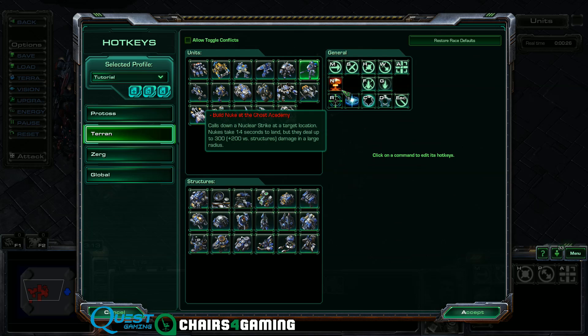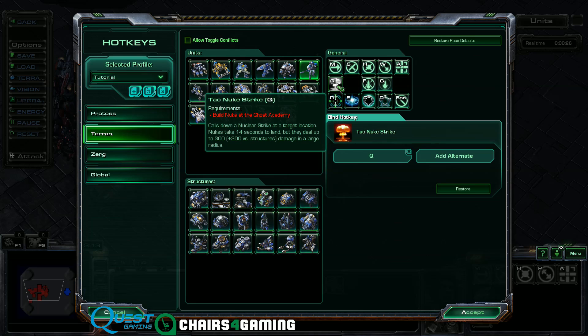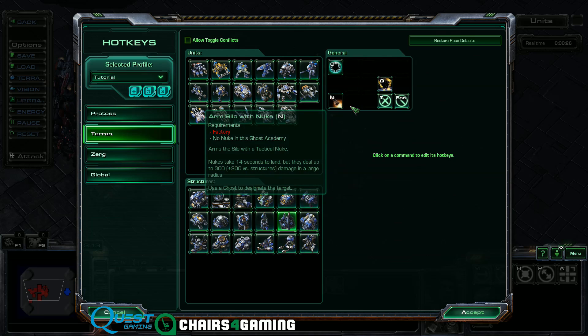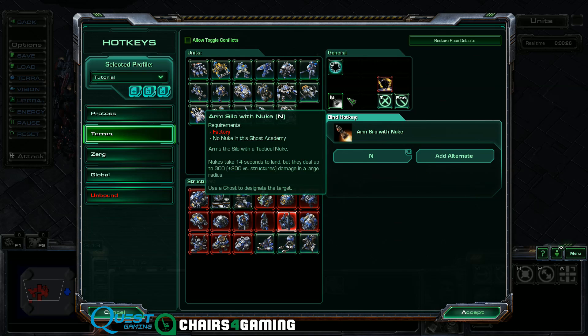Similarly, I also like to set the Nuclear Strike to Q, because I don't want it all the way on the right side of the keyboard. There are a couple of other places you can change for building nukes — you can also set those to Q. Obviously this conflicts with Select Builder, so you'd either want to change that key. I don't build a lot of nukes, so personally this one doesn't really matter to me.